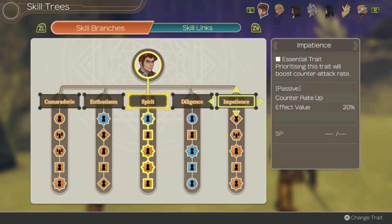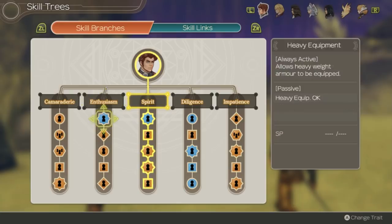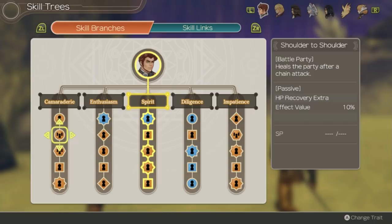This man is absolutely crazy. As far as Ryne's skill trees, Spirit is usually the best passive effect for the +100 strength, but Enthusiasm can be nice for the 15% critical rate. Diligence can get some use for 15 agility if you're struggling to hit enemies. Some particularly good skills include Ties of Friendship for chain link chance, Shoulder to Shoulder for guaranteed healing after chain attacks, Battle Character for increased weapon damage, and Channeled Pain to fill the talent gauge when you take damage.